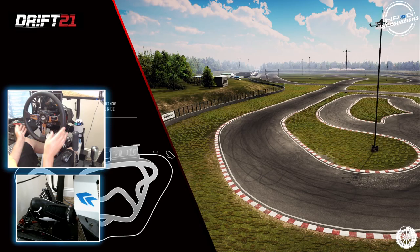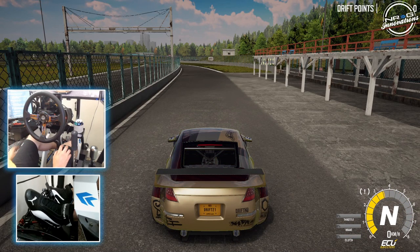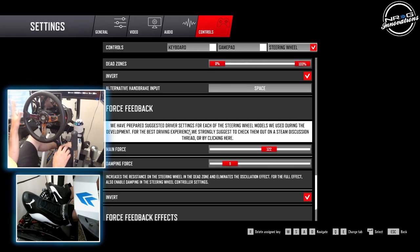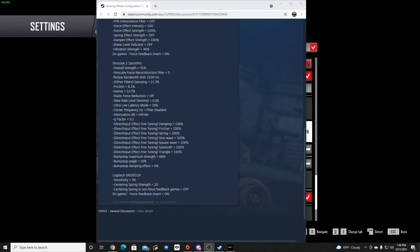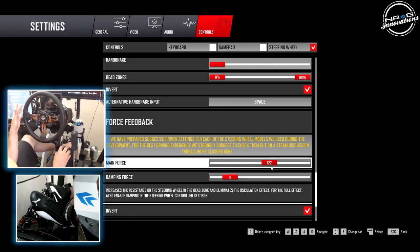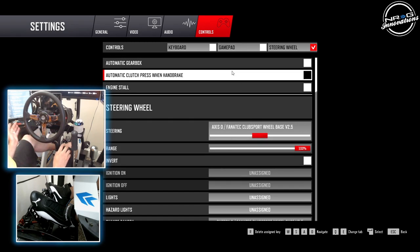We're going to put on the drift-ready setup on the 350 to test the feedback. The force feedback we have set is the recommended feedback from Drift 21. Before we get into this, let's look at the recommended force feedback settings — they have suggested drivers on the Steam page for the T300, Fanatec, DD1, Sim Cube, and the G920/G29. I'm running the recommended settings for the Fanatec 2.5 in-game. Everything is set to 900 degrees of rotation as recommended.